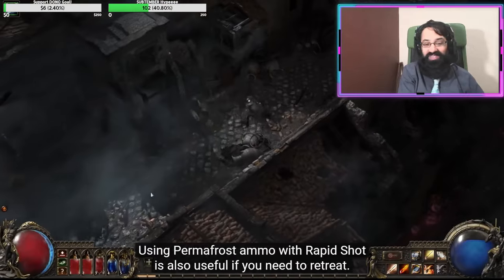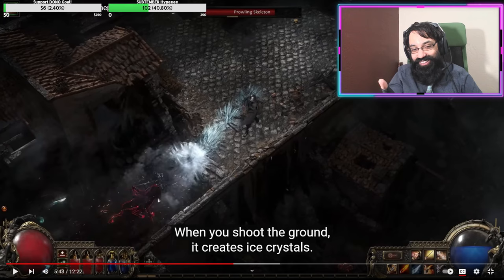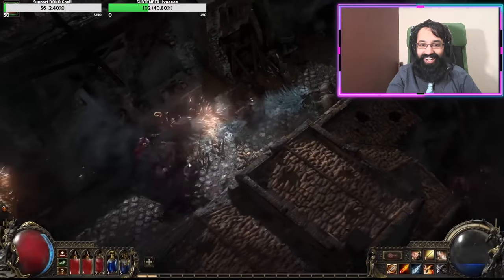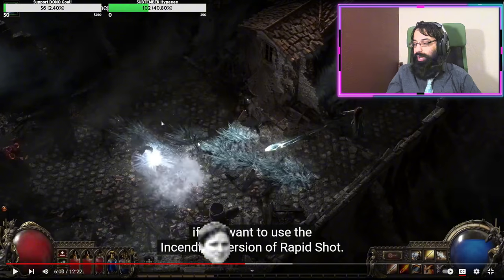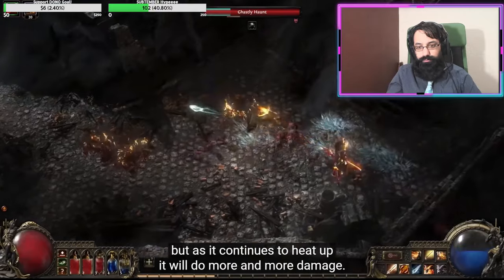This is so cool — rapid shot is also useful if you need to retreat. When you shoot the ground it creates a path of frost, which slows and does damage like a little trap. If you draw monsters back over those crystals, they explode, chilling the monsters — great for setting up a safe zone before pulling the next pack. It's almost like caltrops. He's using WASD to move and clicking the ground to target and shoot, so it's very intuitive.